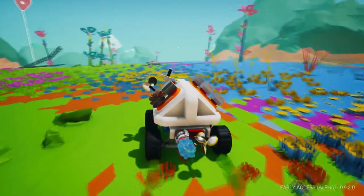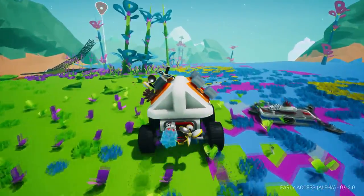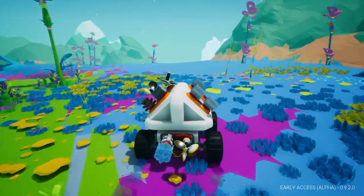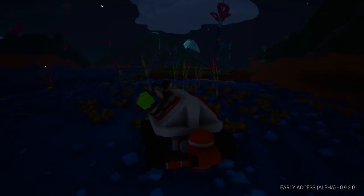That one looks like an egg. Alright, I have to drop off my resources and try to get the winch back on and try to take that through the mountain pass. That's going to be fun. Okay, I made it back here in the night time. Using my organic generator.